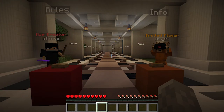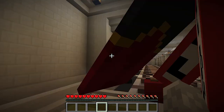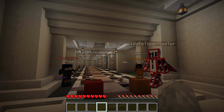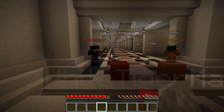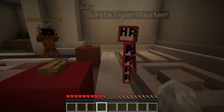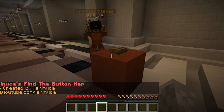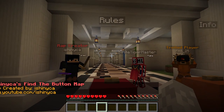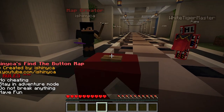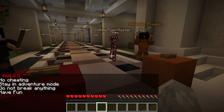Hello everyone, JMars290 here, and today I'm going to be playing a 1.19 Find the Button map. It was made by this guy over here — I'm not gonna even try and pronounce that. His details are right here and I'll leave them in the description as well so you can go check him out. The rules are pretty simple: no cheating, stay in adventure mode, don't break anything, and have some fun.